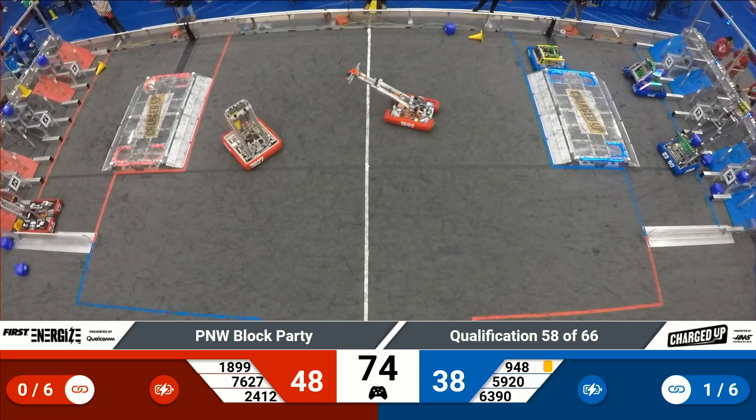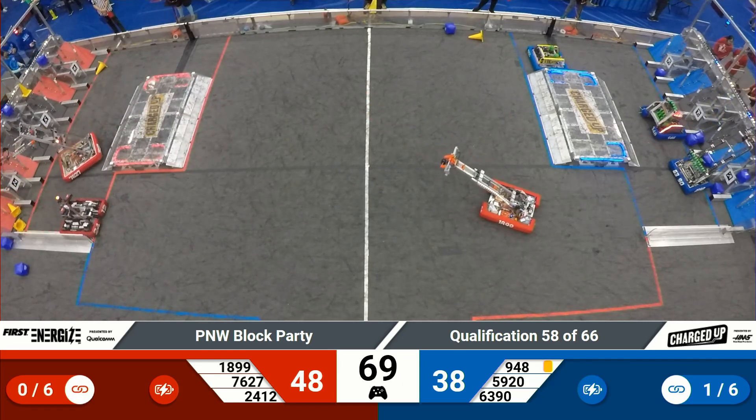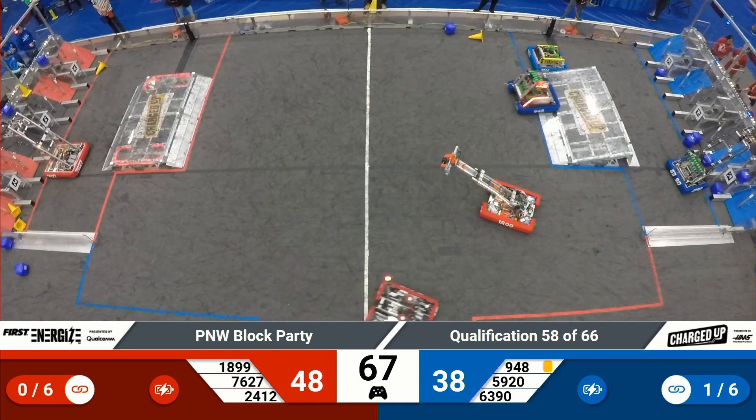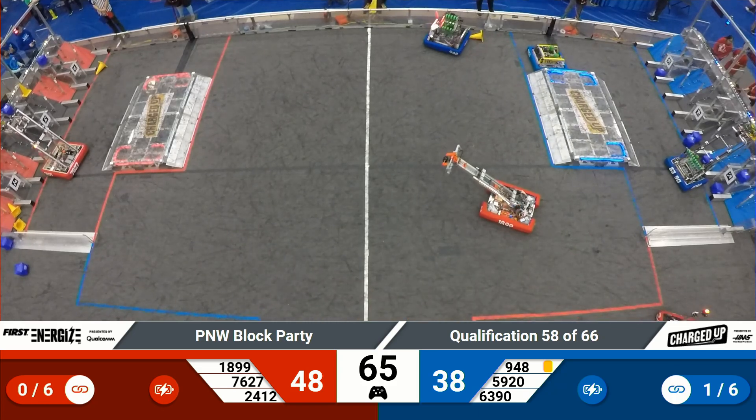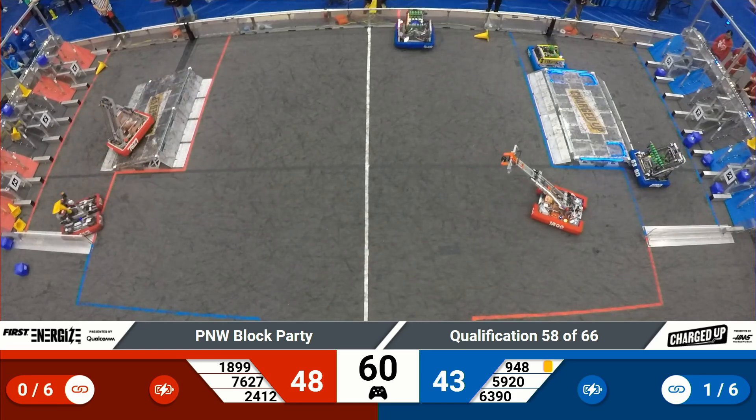On the Red Alliance side of the field, RoboTotes looking to line up with their grid. That cone falls just out of their grasp, but lands in scoring position. Note there's already a cone in that hybrid node.